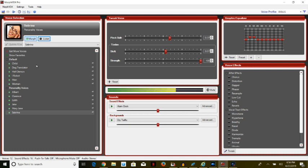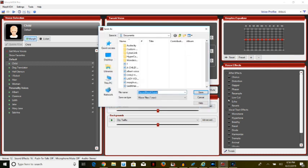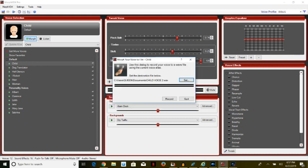The first one I'm going to work with is the child voice, so I'll click on it. To record the child's voice, I go up to MorphVox, click it, click 'Record Your Voice,' click 'Set,' then name the file. I'll name it 'Child Voice Two' since I've already played with it, then click Save. Once you save, the recording box appears and you can hit Record.